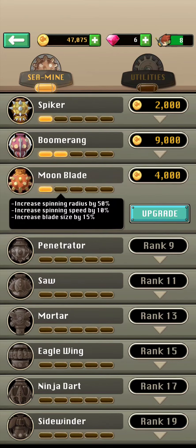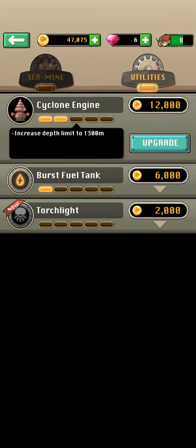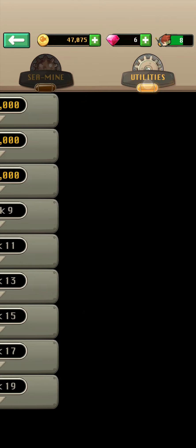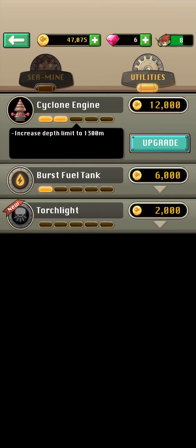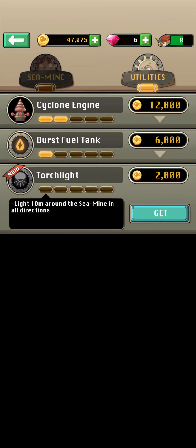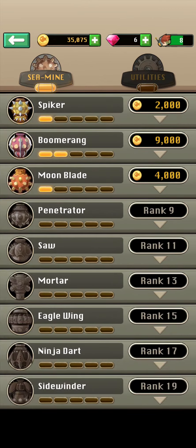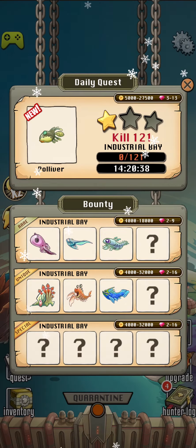We've also got Moonblade, which attaches a lethal spinning moonblade to the sea mine. I want to try this one out — I can click 'get' here to buy it. If we upgrade it, we can increase the spinning radius, spinning speed, and blade size. We can also upgrade utilities, which are independent of which sea mine we use and are permanent upgrades. There's one that increases the depth limit to 1,300 meters — before, we got to 900 meters. We can also increase the amount of burst fuel we have.